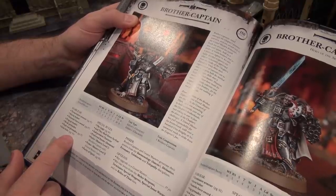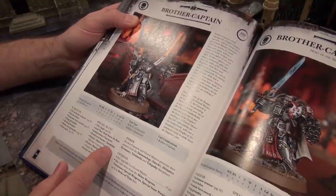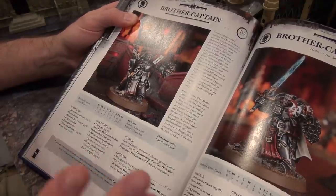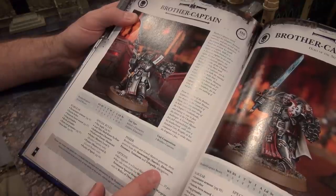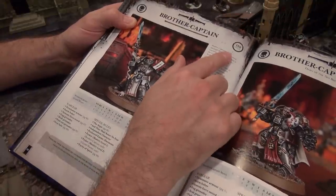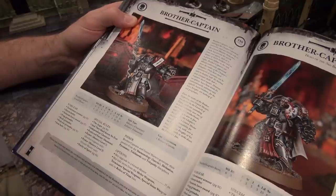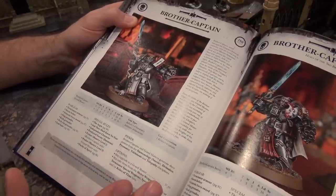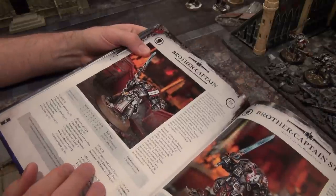We did see some point reductions and some point increases. The Relics of the Titan aren't bad — very similar to some of the stuff in Champions of Fenris. The Brother Captain is basically a Space Marine Captain — nothing really striking. You may upgrade him to a Grandmaster for 35 points, which increases his psychic ability to Level 2 and adds one attack. I wish he'd have another wound — that would make more sense.